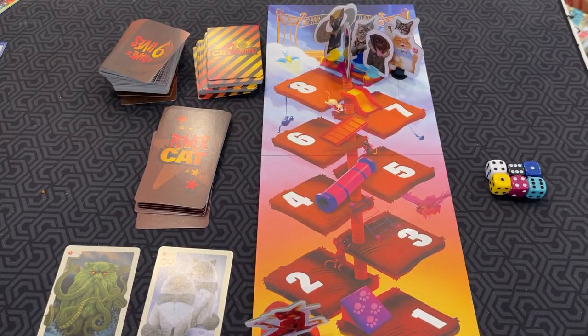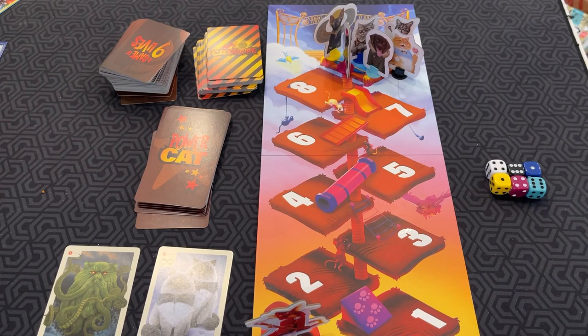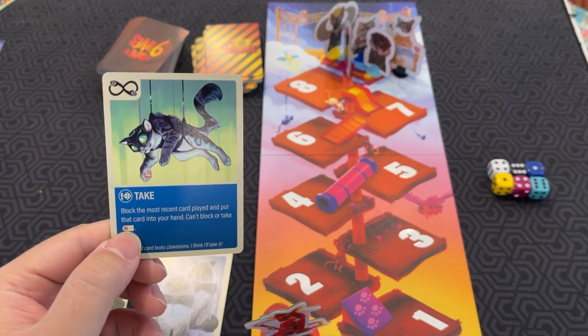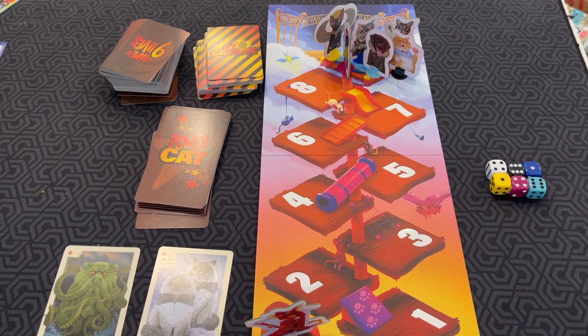On your turn, you can play any number of cards from your hand and/or your power cat cards in front of you, and follow the directions. For example, this card — the King: draw one power cat card and place it face up in front of you. There are also reaction cards, like Take: block the most recent card played and put that card into your hand. You cannot block or take laser pointer cards.